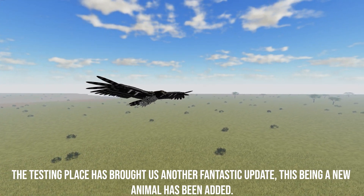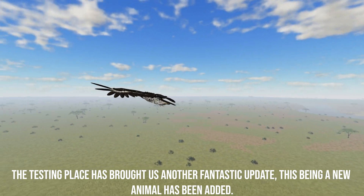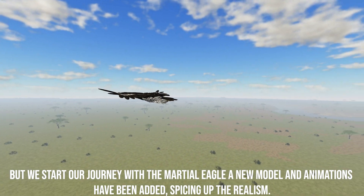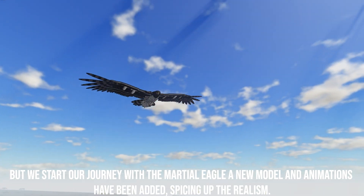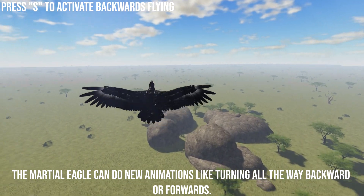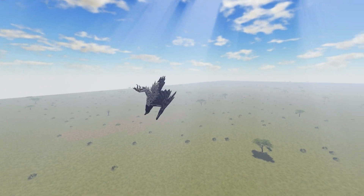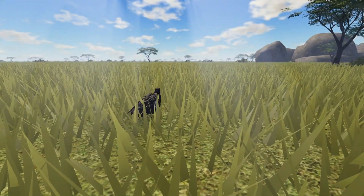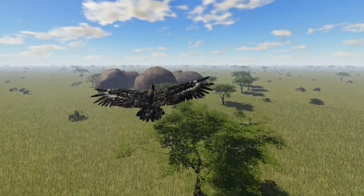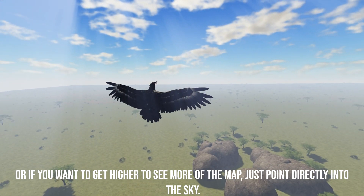The testing place has brought us another fantastic activity, with a new animal being added. We start our journey with the martial eagle — new model and animations have been added, spicing up the realism. The martial eagle can do new animations by turning all the way, and you can point to reach more of the map.